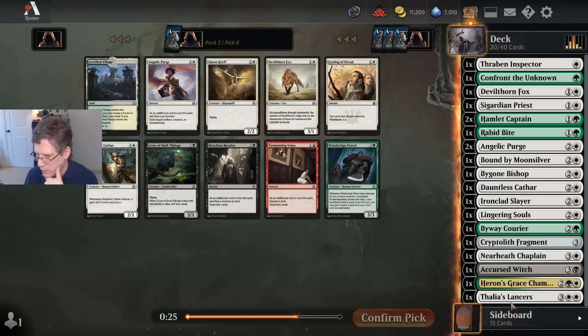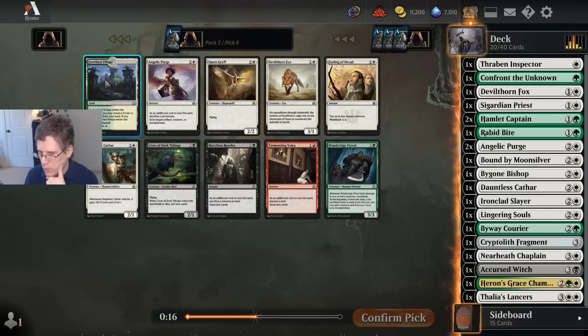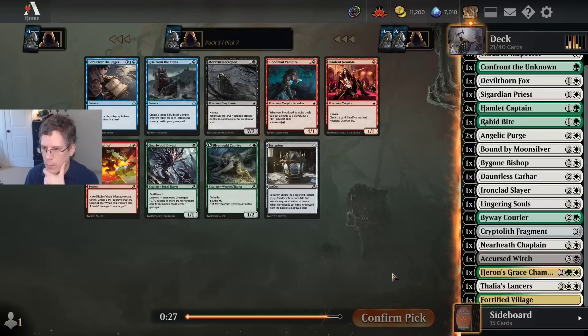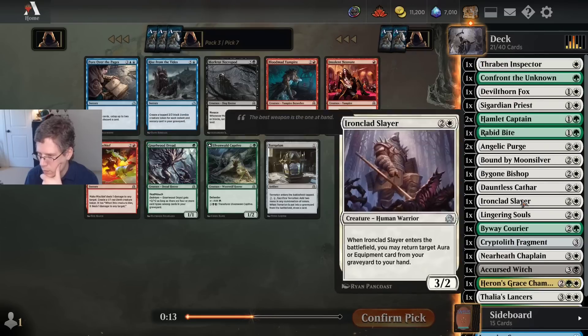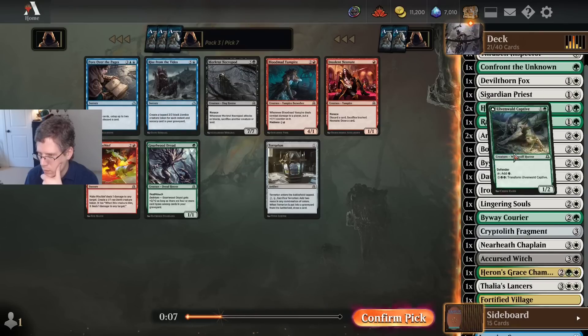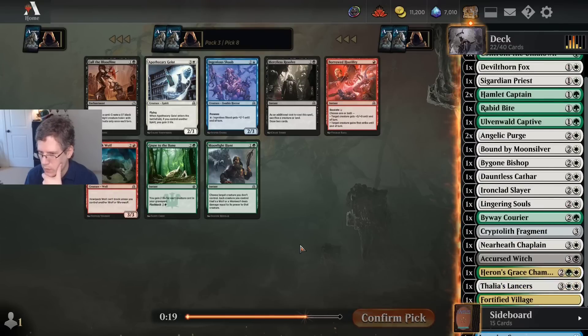Do I have enough cards? I should just take the land — I think I probably do. I kind of like to play a Swamp, and I could play Certain Death. Which of these creatures do I want more — the Dryad or the Captive? I guess the Captive. I'm really not getting the Dryad up to being a 3/3, so I'll just take the Captive.